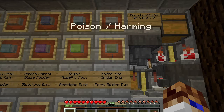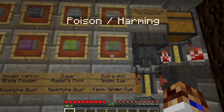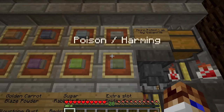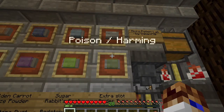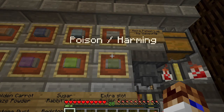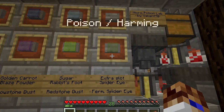One more thing: if you rename pieces of stained glass in your item frames, the names will appear above the item frames when you mouse over them. I've renamed the buttons with the effect and then the effect you get when you combine a fermented spider eye with the original effect. I find this more convenient — you might want to try it if you have the levels to spend. Alright, hope you've enjoyed my invention. This is Valiant 70 signing off.